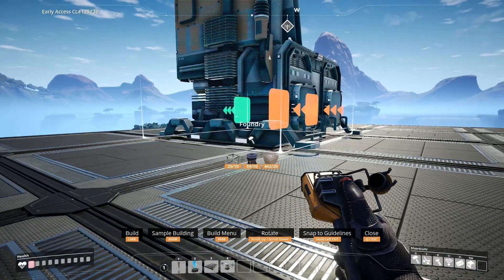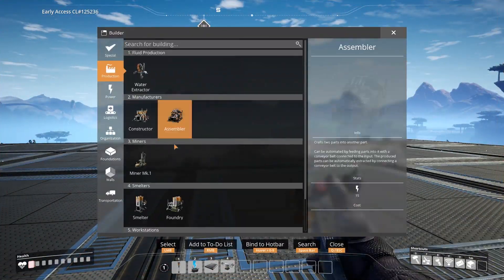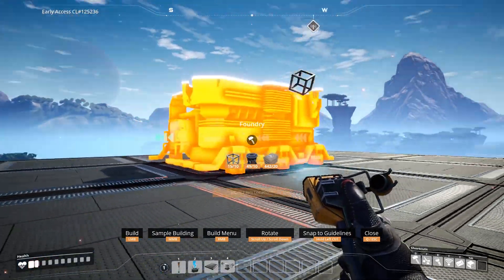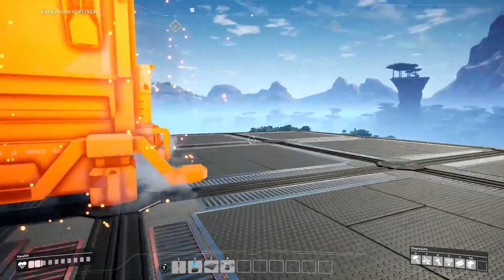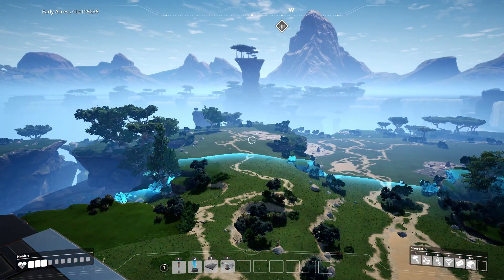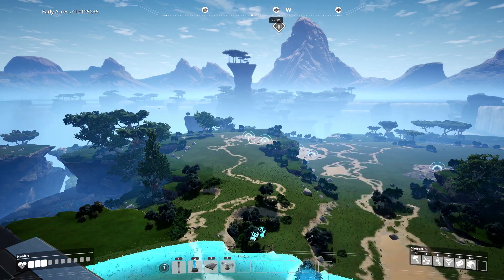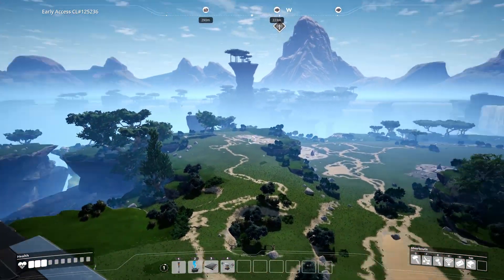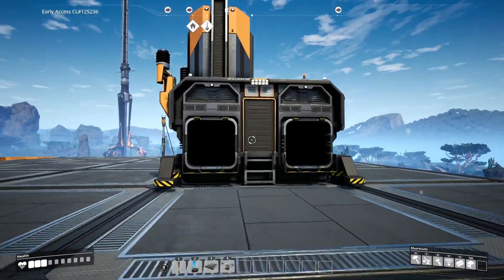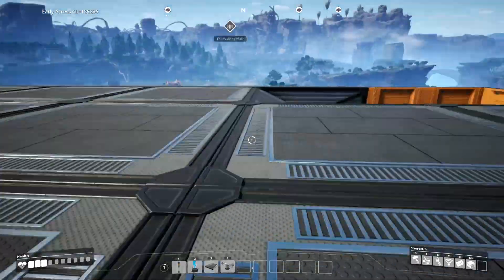Here we go — one foundry going down right here, and we're gonna change that placement like that. So my kind of goal is to get the iron from over there and bring it up — kind of an elevator here to get it all set up. What I'm gonna do first though is get a splitter and get the coal up here because we need to pull that in.